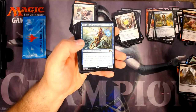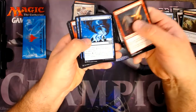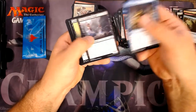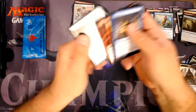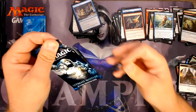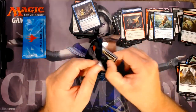Travel Preparations and an Archmage. A Lava Spike, and an Anger, and a Circular Logic — that was a pretty good uncommon section. Martyr of Sands. I need to hit one of the big ones though. Foil Celestial Colonnade was probably the best thing so far out of this box.